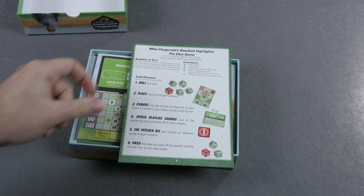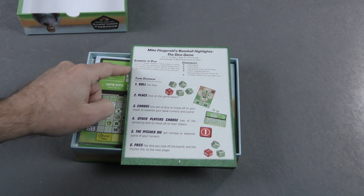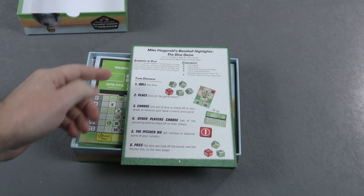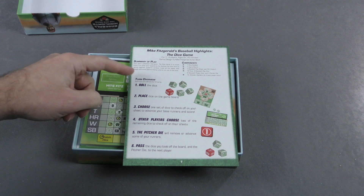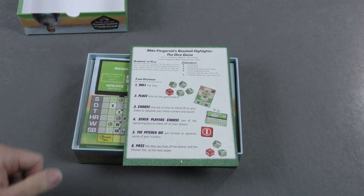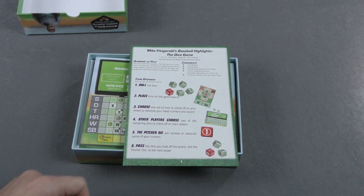First of all, we've got our rulebook here. It looks like the goal is to score more runs than your opponents by drafting dice and stringing together combos. Here's your turn overview. Each turn you will: first, roll the dice, place those dice on the game board, then choose one set of dice to check off on your sheet to advance your base runners and score.